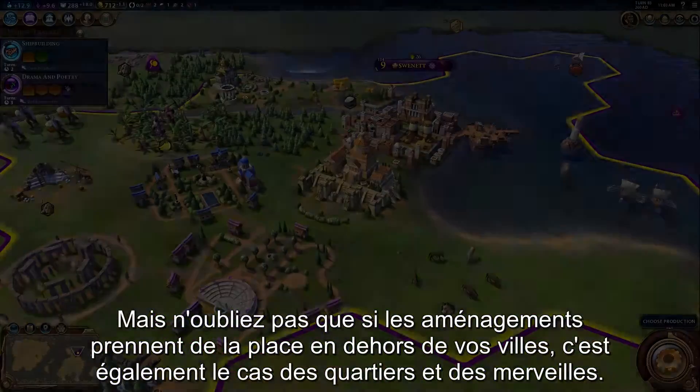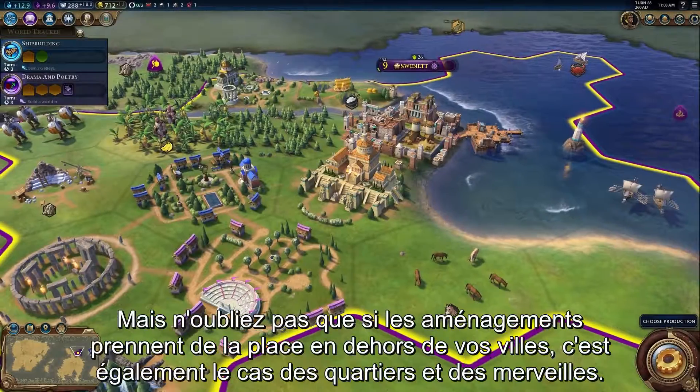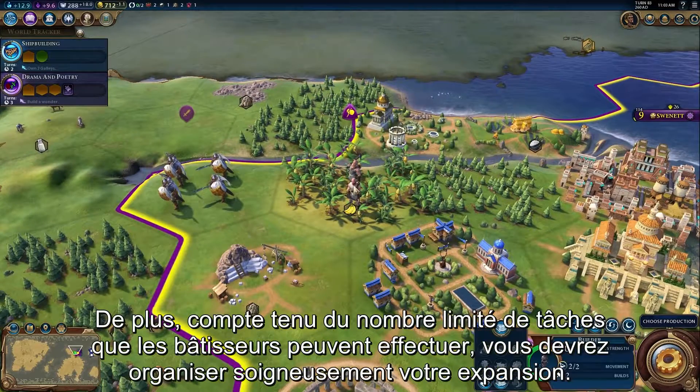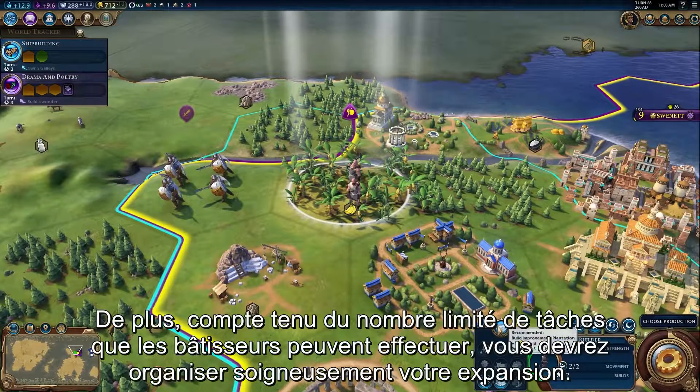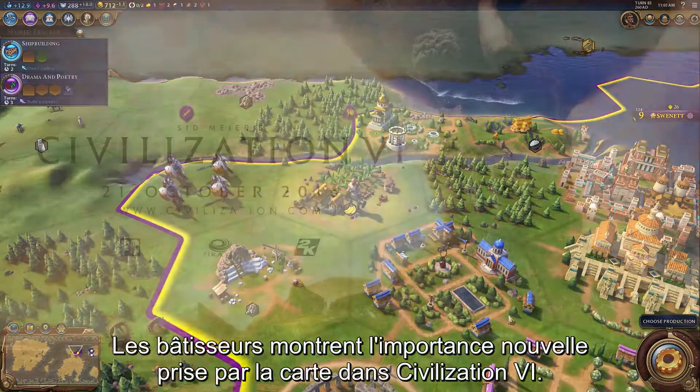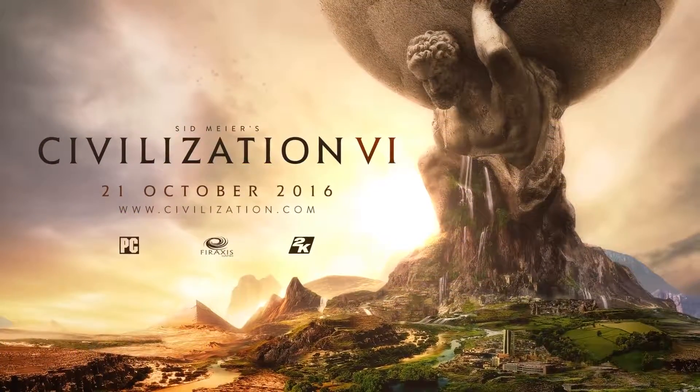Remember, not only do tile improvements take up space outside your cities, but districts and wonders do as well. The limited number of charges on each builder unit mean you'll have to plan your expansion carefully. Builders are a great example of how the map is more important than ever in Civilization VI. How will you use them to shape your world?